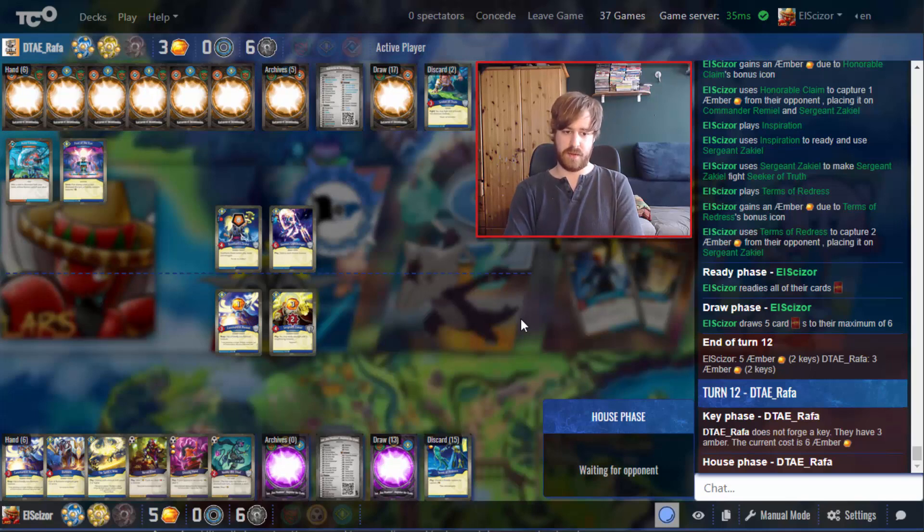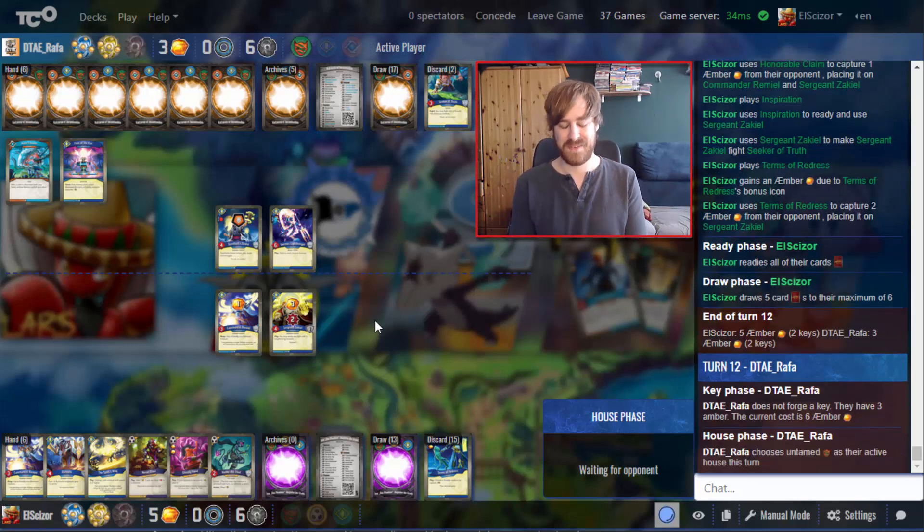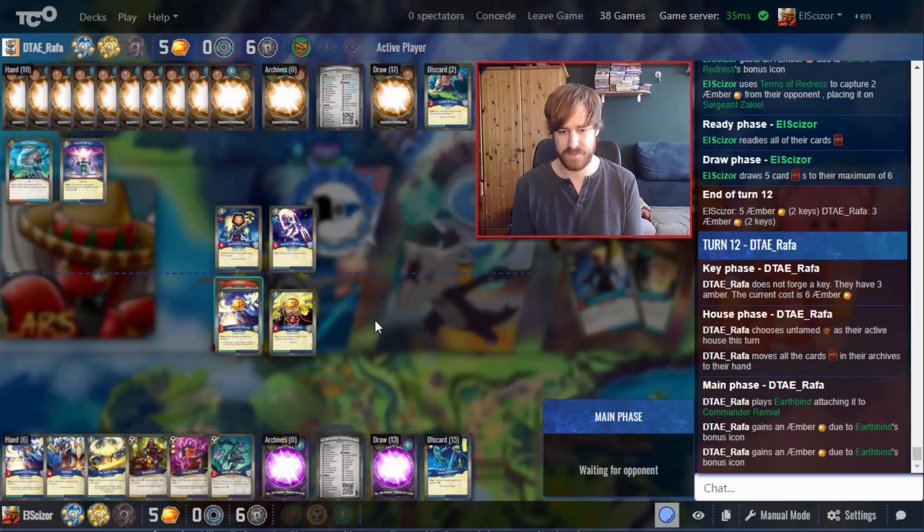He has lots of cards in the archives. If theoretically he doesn't get to check this turn I can do stuff, but it's super unlikely. I'm at last key, five Amber — but the whole game was me struggling not to lose. It was never really even. The Amber and keys might look deceptive in how close this game actually was — it wasn't close. The whole game he was ahead. He just needs to generate enough Amber or kill my Zaki and it's over.